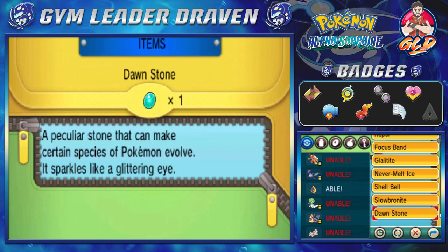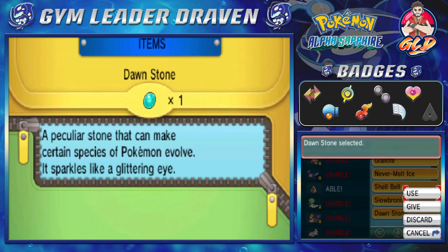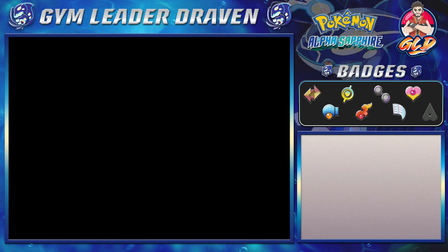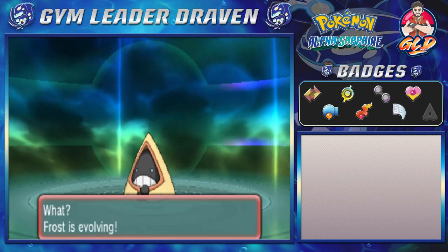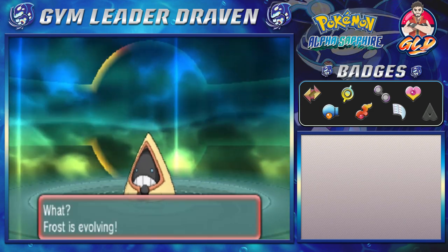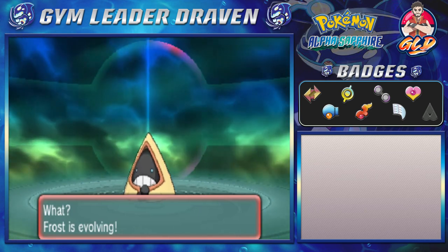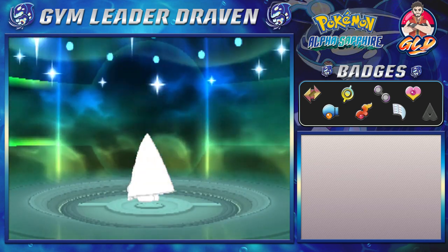I just realized we won't be able to get this stone until later on and I don't want to wait. I'm going to use it right now on Frost. As you guys already know, in Generation 4 Snorunt got an extra evolution if it was female — give it a Dawn Stone and it evolves into Froslass.